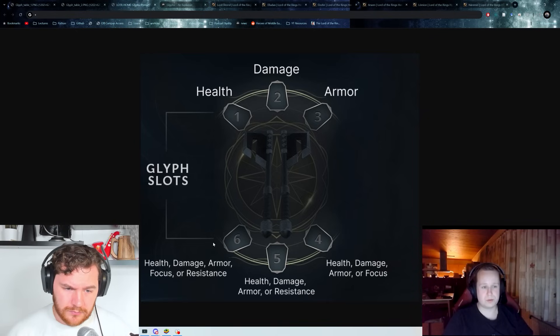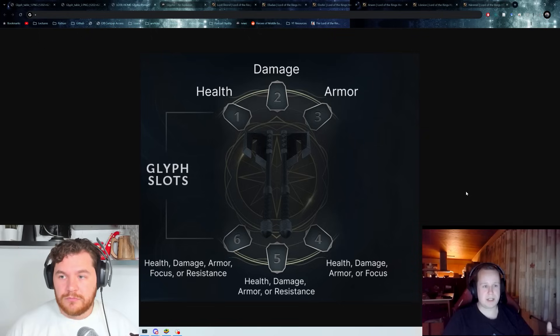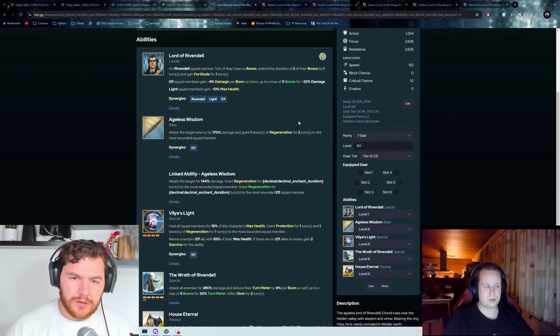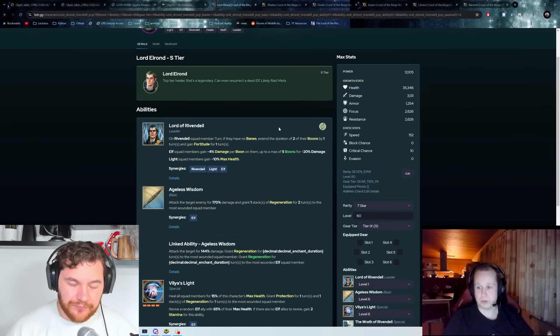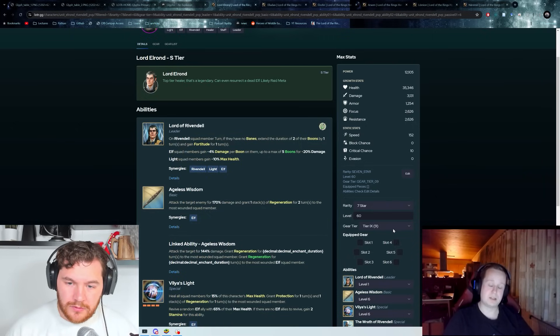I would probably lean towards focus more on Elrond specifically so he can actually land that 2-turn slow. Resistance could be good for chapter 3 if he's the marked one, but overall you mostly just want boons on for his special 2. So focus for that extra percentage chance on the slow will come in more handy. At gear 8 or 9 you're looking at close to 3k HP, and with focus you could bring him almost to 3,300.